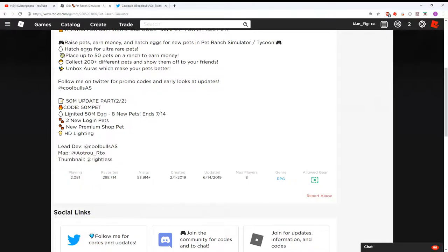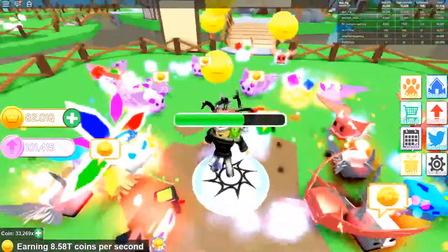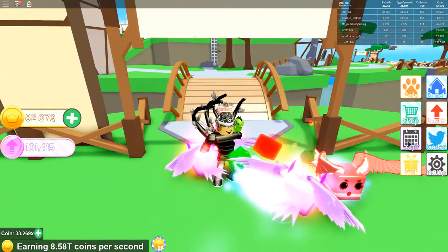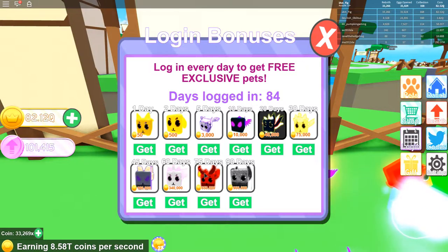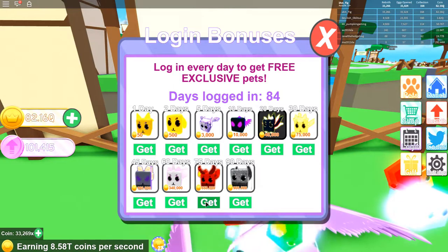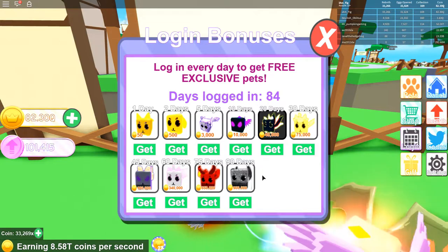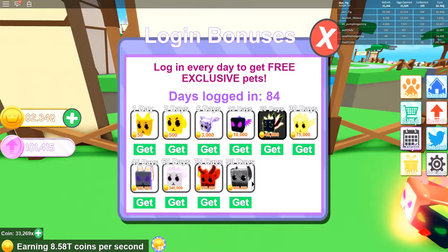Okay, so here we are now on my ranch with all my awesome pets that I've collected over the last couple of months. Let me show you guys the new login pets. There are some pets you can get at 75 days — I can actually get that one because I have 84 days logged in. Let's go ahead and grab that — it's called an Imp! There's another one at 90 days that I haven't got yet; I have six more days to go to get that one.